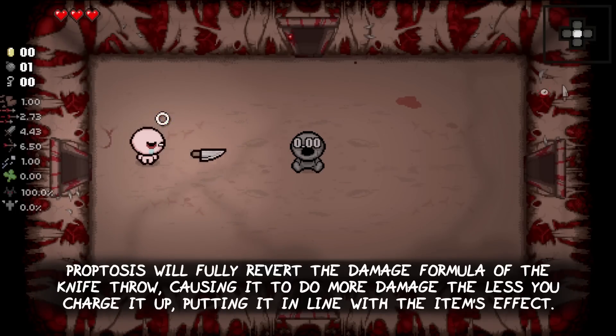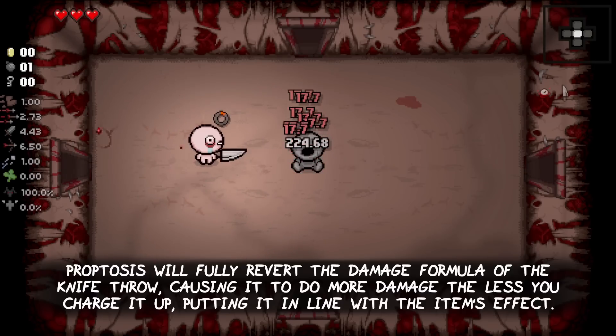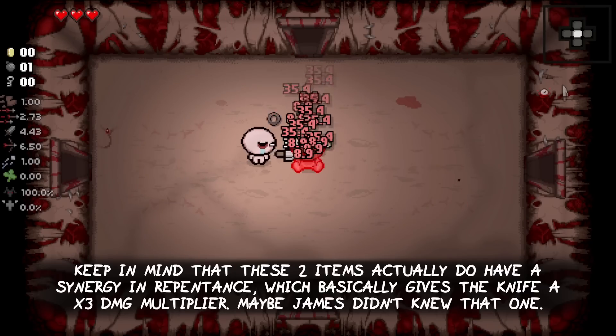Croptosis will fully revert the damage formula of the knife throw, causing it to do more damage the less you charge it up, putting it in line with the item's effect. Keep in mind that these two items actually do have a synergy in Repentance, which basically gives the knife a x3 damage multiplier — maybe James didn't know about that one.